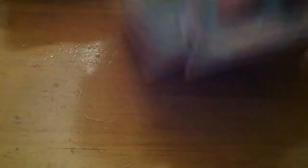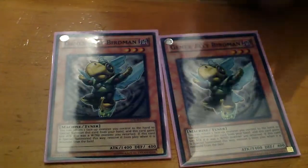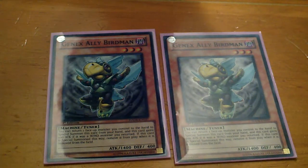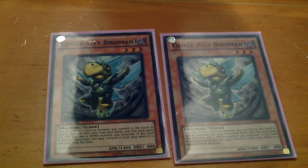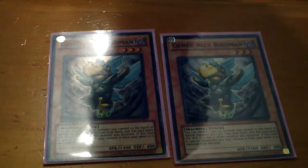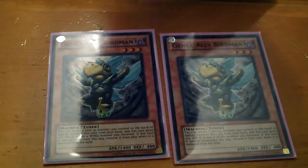As for Tuners, I run two Genex Ally Birdman. This card is great when you're combining it with Pegasus, because when you return Pegasus to hand you can use Pegasus's effect again by normal summoning it once more, digging out another Crystal Beast. It also gains ATK if you use a Wind-type, and it's a level 3 Tuner monster.